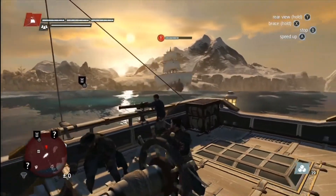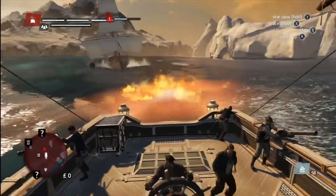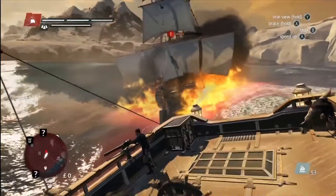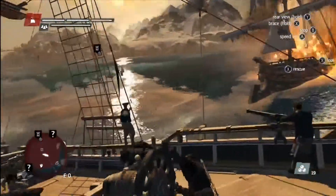This ship is chasing us. In these situations, another new weapon, the Burning Oil, is the best way to get rid of it. As you can see, we leave a trail of fire behind our ship that will burn all of our pursuing enemies.